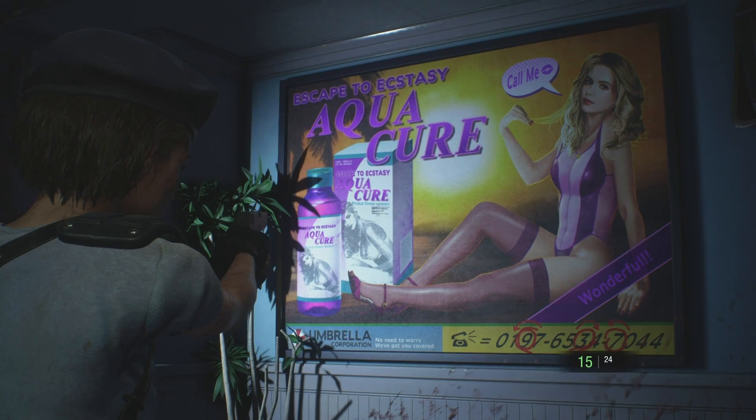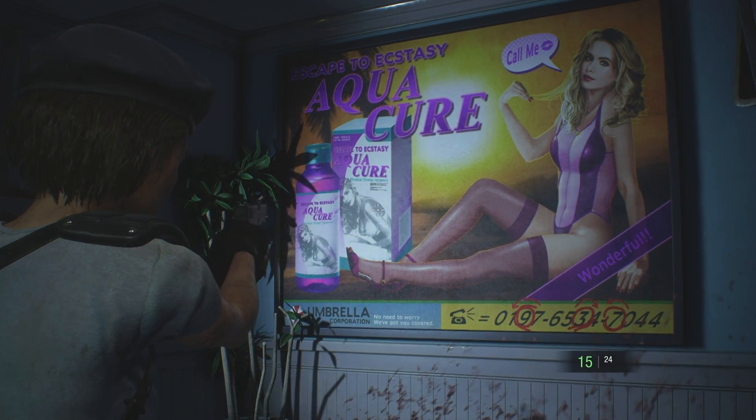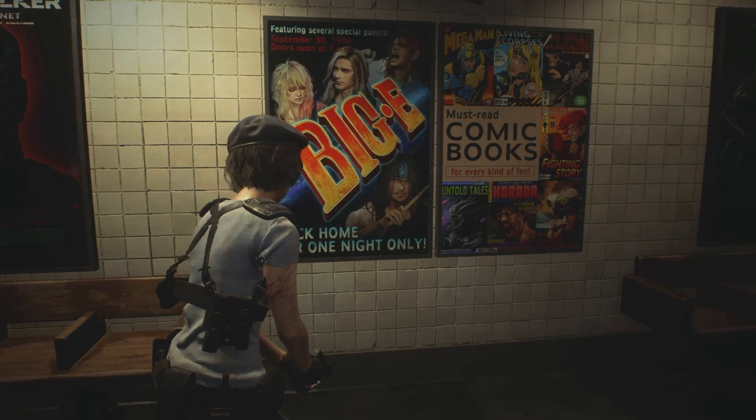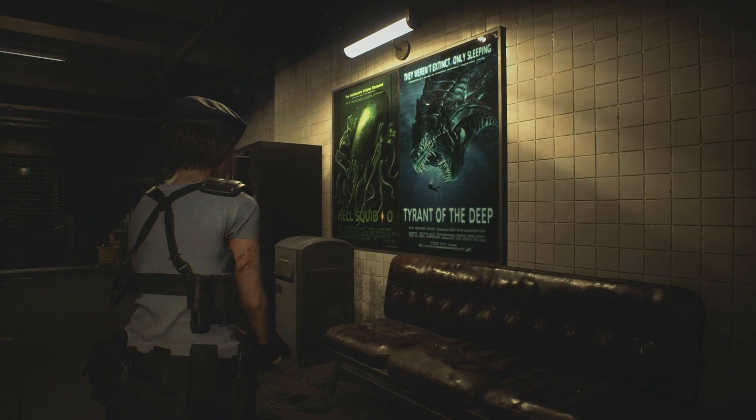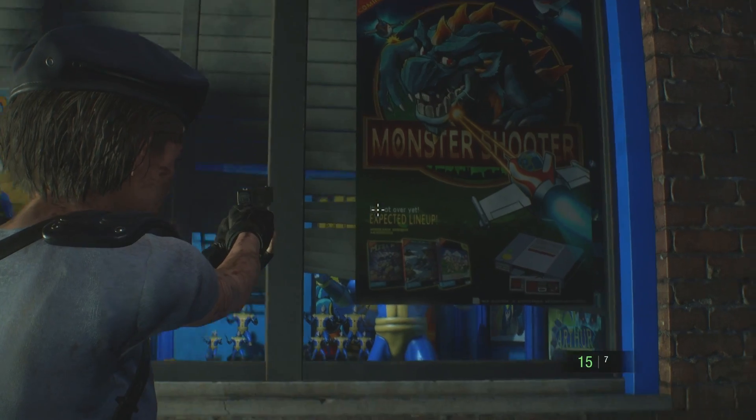Several of the city's posters have returned for the remake, including Aqua Cure, Saffirin, and the Big E Band. Several new movie posters have been added, making reference to Top Gun, Alien, Terminator, and even other Capcom games.